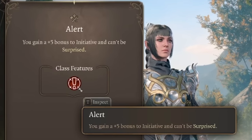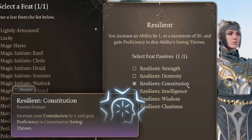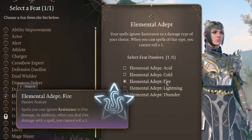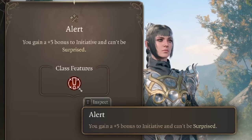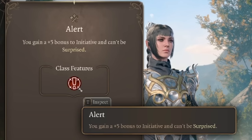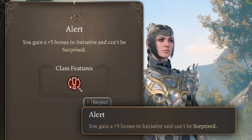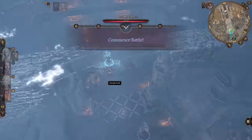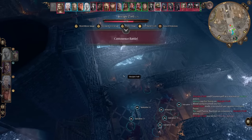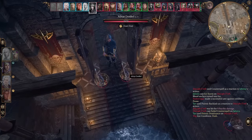Moving on to number four, we have Alert plus Resilient Constitution plus Elemental Adept. This is a combo I really like for spellcasters. Alert grants a plus five bonus to initiative and you can't be surprised. This is perfect for a class that can throw down a massive crowd control spell like Hypnotic Pattern or Hunger of Hadar on a group of enemies to start a fight.